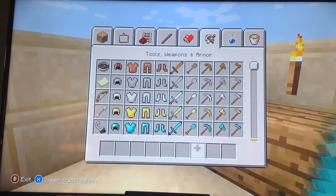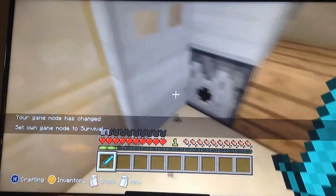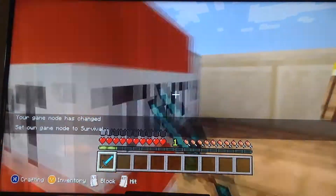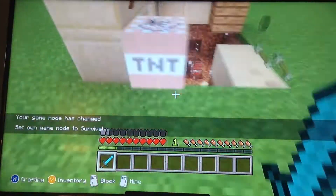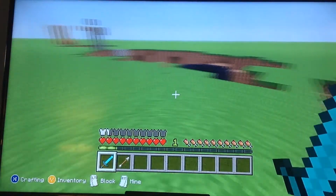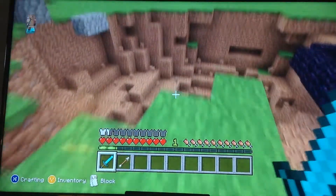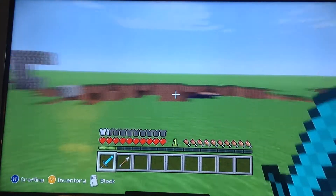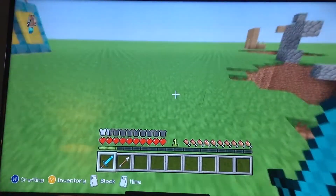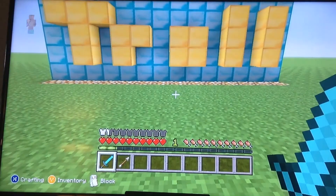Last of all, the easiest of all — we destroy everything. I'm going to go into survival mode. The refrigerator troll. Anything can happen. It just blows up. All you do is make a refrigerator and just put fire charges, bows, arrows, and TNT inside. And those are all the trolls today. Be sure to do them, they're really easy. You can watch back the video and pause it to see what it did. It's really simple. And that's the end of this video. Bye.